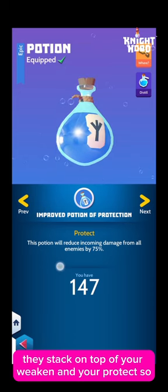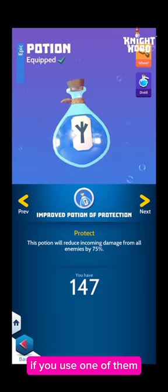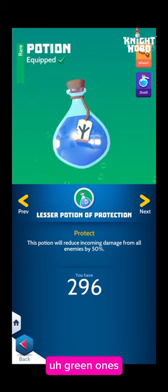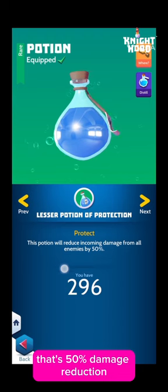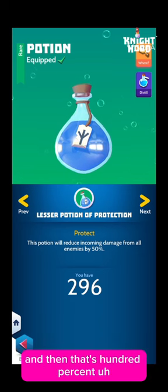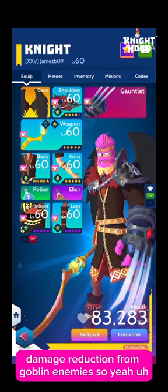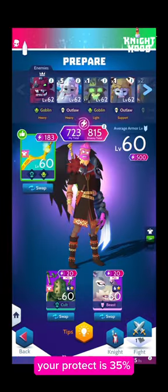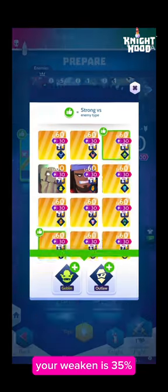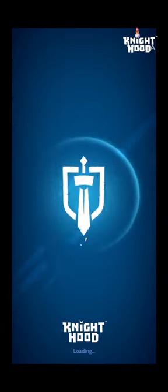A quick tip regarding the potions: the protect potions stack on top of your weaken and protect. The blue ones give you minus 75 damage, protect already gives you minus 35 damage, so if you use one of them that's 110 damage reduction. The green ones give 50 damage reduction, and if you attune your armor to goblin that stacks on top — that's 50%, giving you 100% damage reduction from goblin enemies. Your protect is 35%, your weaken is 35%, and those stack on top of the potion, so you don't need to use purple ones all the time.